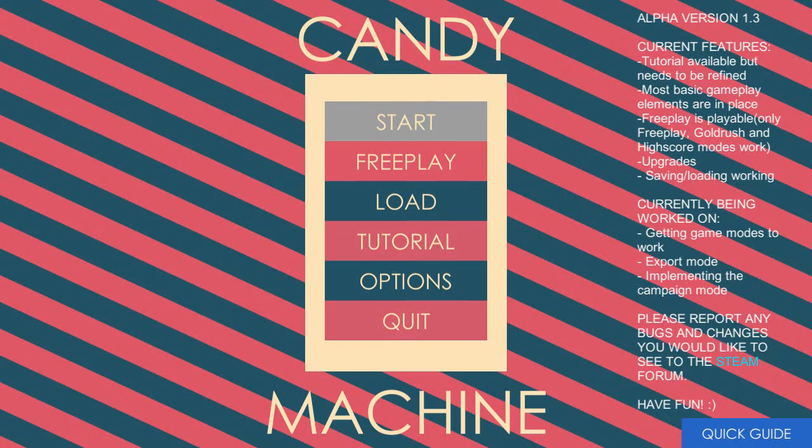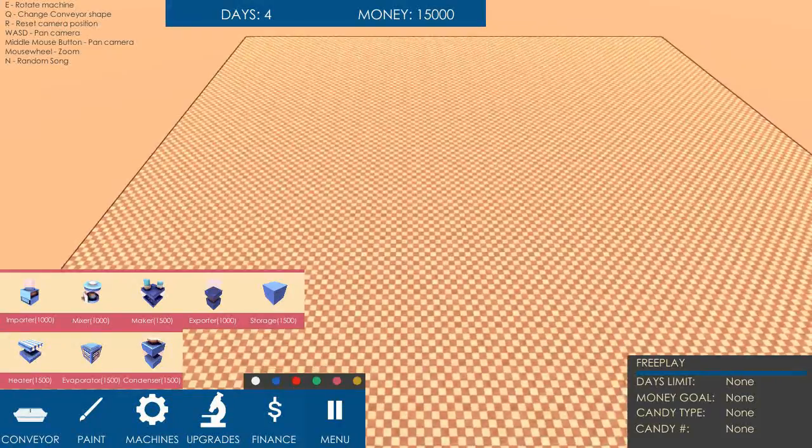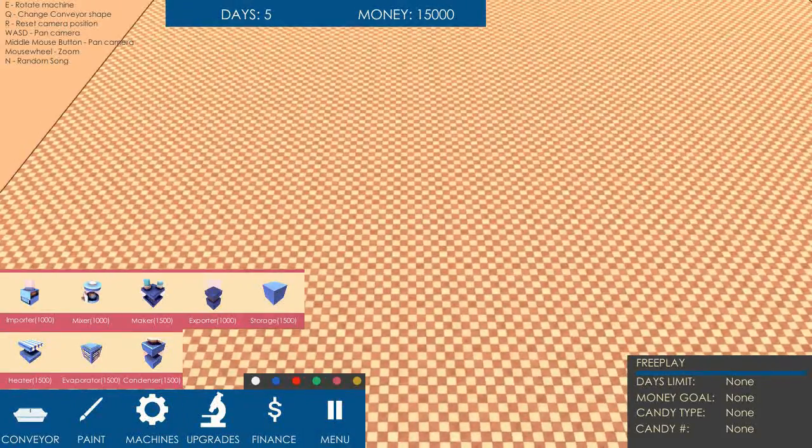So I've just done the tutorial, it took me a little while. It's pretty interesting, you can tell it's alpha, but let's actually play the game, shall we? Have you ever wanted to be Willy Wonka and make your own candy? Now's your chance. It's a little bit complicated, but I managed to work it out — I've tamed this beast. Let's make some candy.